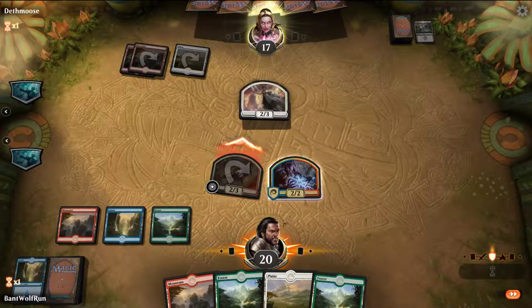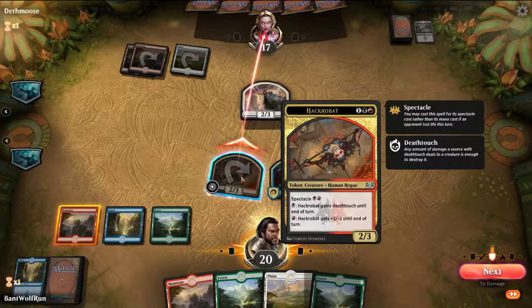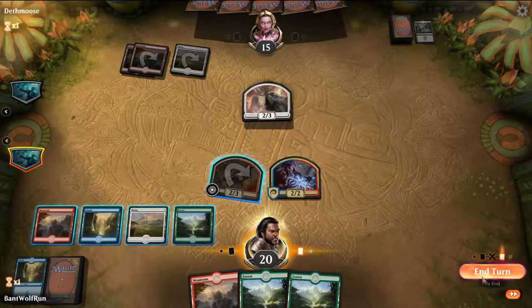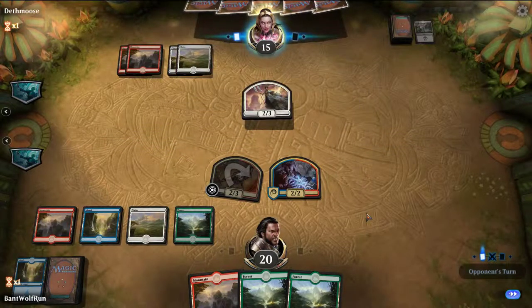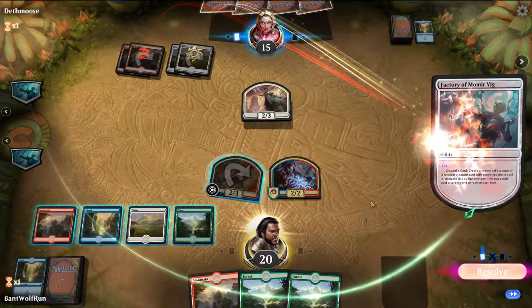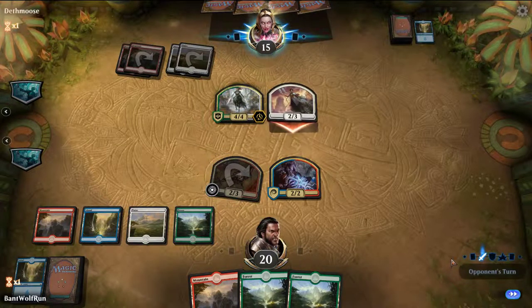Flying 2/3. Let's attack in with Hackrabat and see if they block — if they do, we'll pump it. We'll just end the turn and try to bring out a 5-drop. Conclave Cavalier is such a good card for them, just leaving behind bodies.